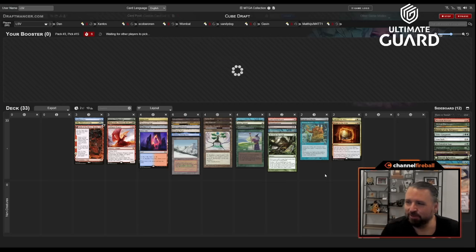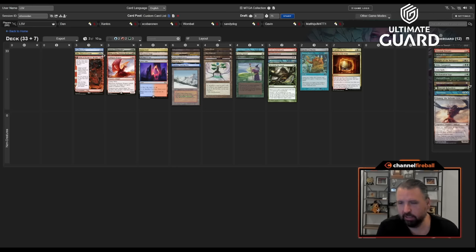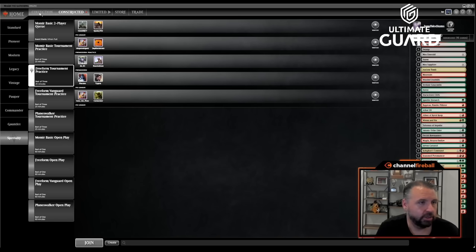I'll take Turnabout but I won't play it either. Oh, Ulamog — that makes it more likely I can Brain Freeze people out. Well, this deck looks fantastic to me; we'll see how it turns out. The one thing this deck is missing is it doesn't have as many cantrips as I'd like, but I think we can deal with that.